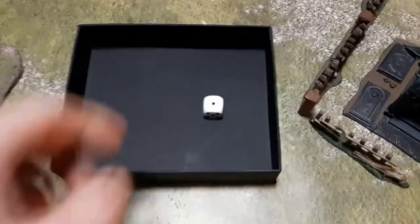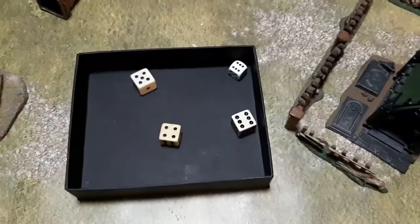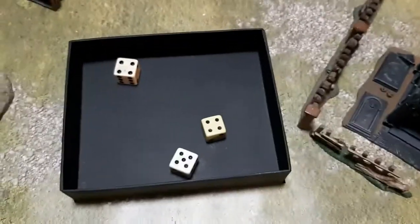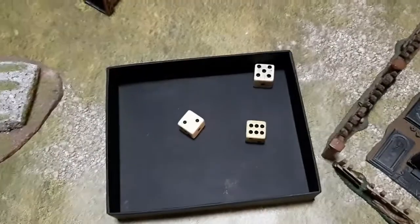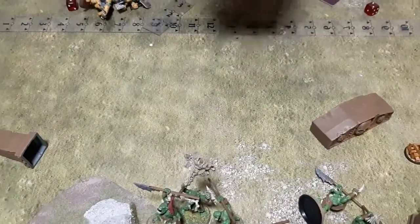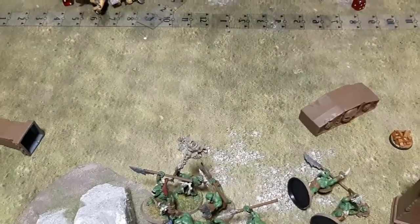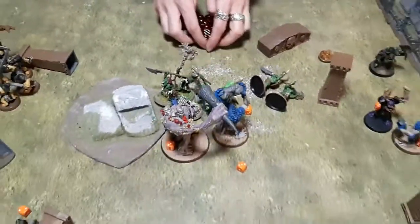The Trogboss tries to kill the last Ardboy but fails. Threes to hit re-rolling ones again — hits all, threes to wound, three hits at two rend. War paint saves: he needs two sixes or they all die. Taylor needs to save three — but he can't save any. The Savage Orruks are wiped out. Eleven total wounds from the Trogboss — all gone. Trogboss is the definitive MVP of this game.